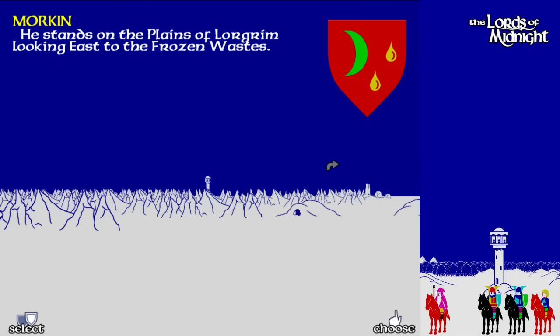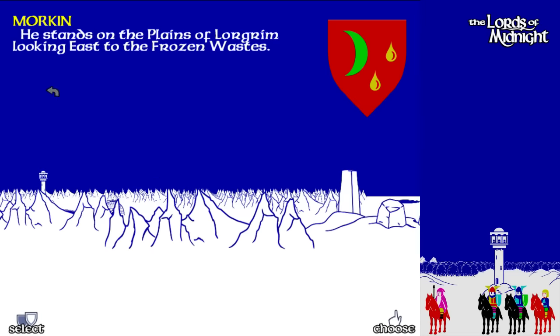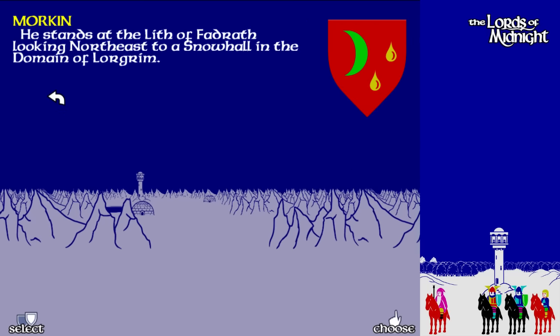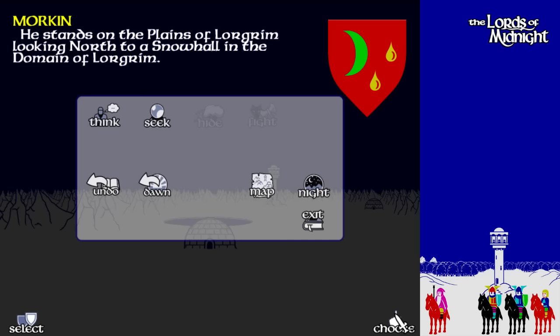When the Moon Prince dies, you can't win a tactical victory, I believe. If both the Moon Prince and Morkin are dead, you are done. But I'm surprised that when the Moon Prince dies, you lose control of all the armies — I don't know if that is actually the way things are supposed to be. Things are going kind of okay here. We're just going to keep skirting along the top. Since we're stuck at this place, we might as well seek shelter and refreshed — that'll keep us from getting too tired. Pretty much what's going on here is we are in a race with the Doom Lord as he tries to conquer the map before we destroy his crown.